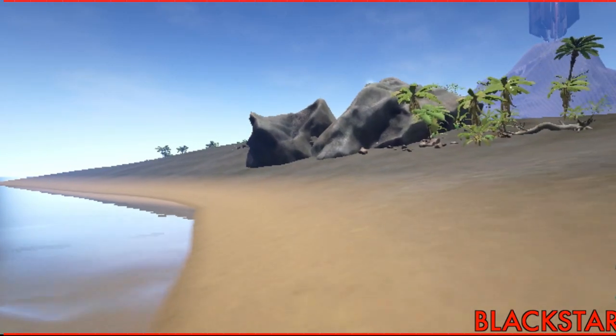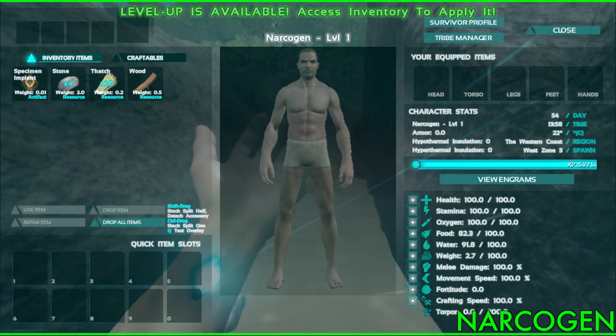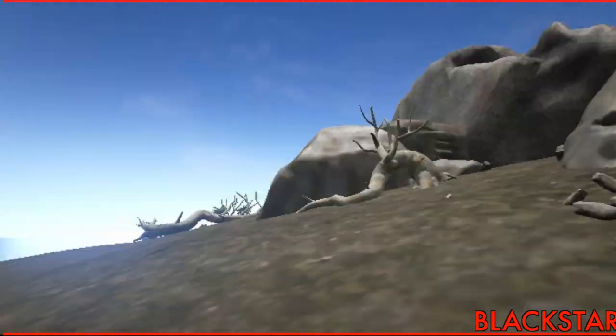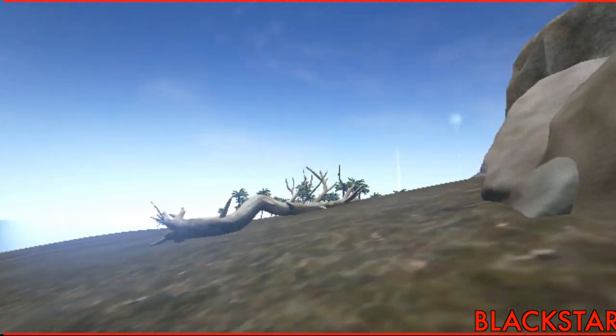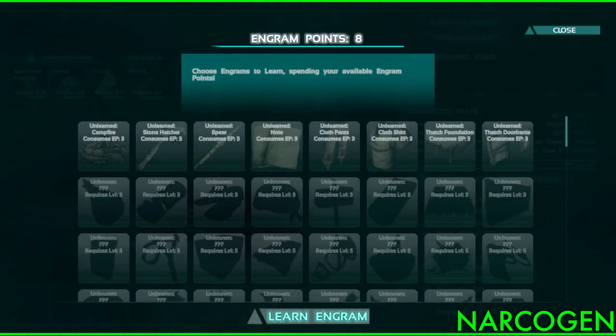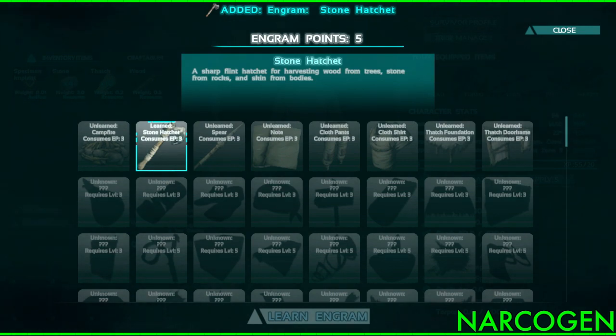I see what you mean about rocks materializing in front of your eyes. It also says I can apply an upgrade but I don't see where to do that. I'm on the coast as well and I see a giant spire. Choose engrams to learn depending on your available engram points. I haven't seen anything like a hut — but I'm learning how to make a stone hatchet.